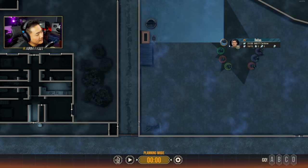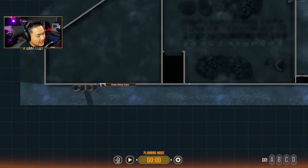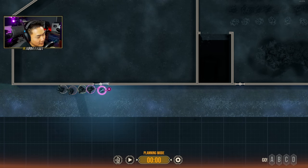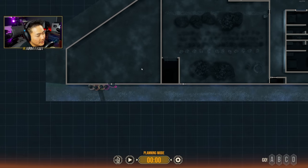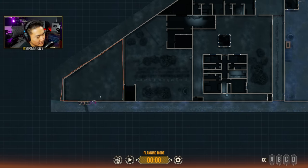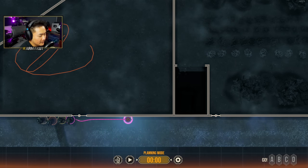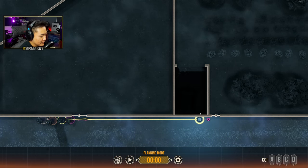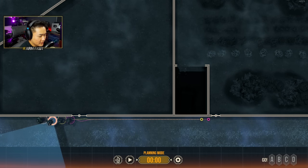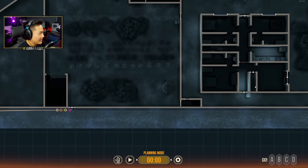We're going to try to be doing this more or less step by step, going through the thought process. First things first, I think we're going to pick this gate to clear it really fast, nice and quietly. I don't think anyone can be in here — the game shouldn't spawn any targets in this pretty empty area. We're going to bypass this door on the left, move along the wall, and stack up here.